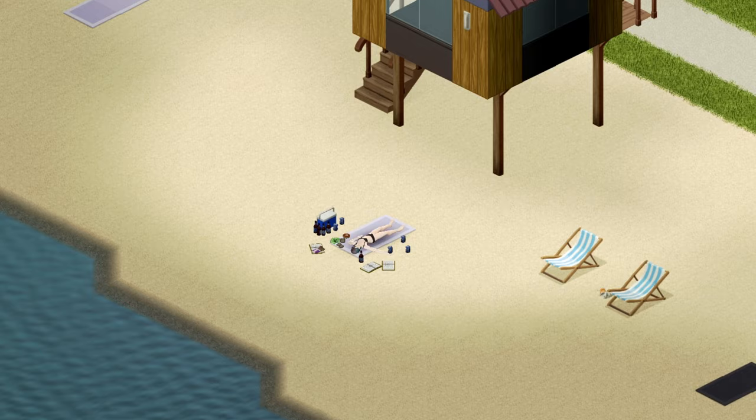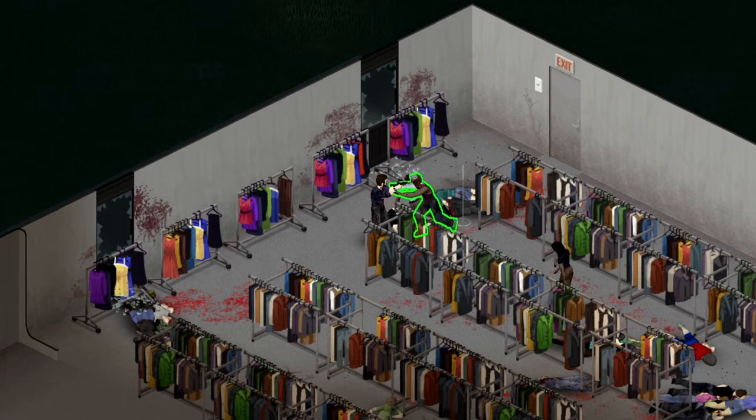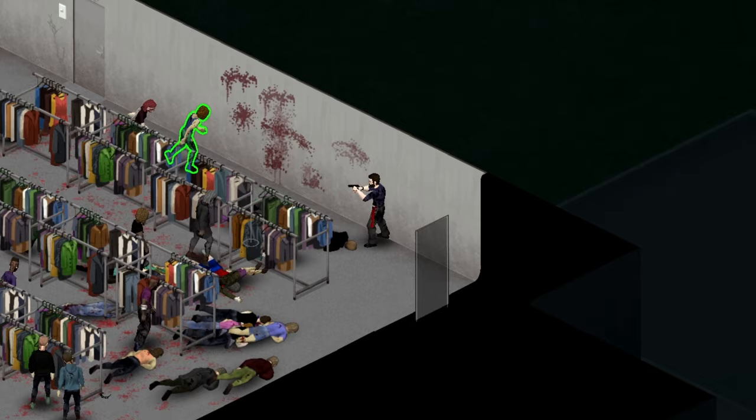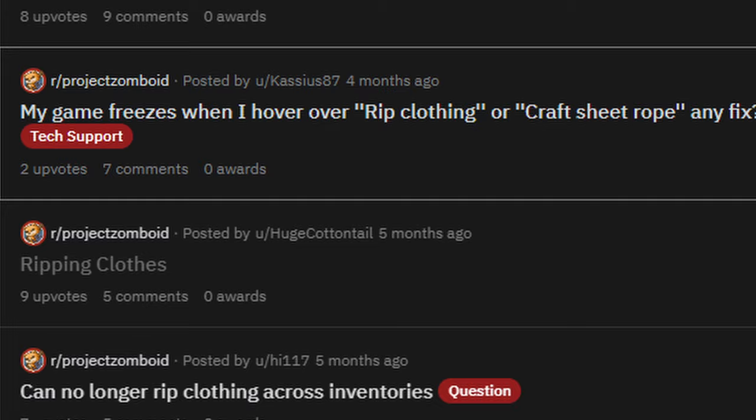How do I get thread and cloth? The main way you will get thread and cloth is by tearing up the clothes of dead zombies, but you can also ransack clothing shops. To tear up clothes, right-click on them and select Rip Clothing. Note that to rip up denim or leather clothing, you will need to have scissors in your inventory, and some clothes cannot be ripped up at all. Previously, you were able to rip up all cloth, denim, or leather clothes within arm's reach in a single queued action.